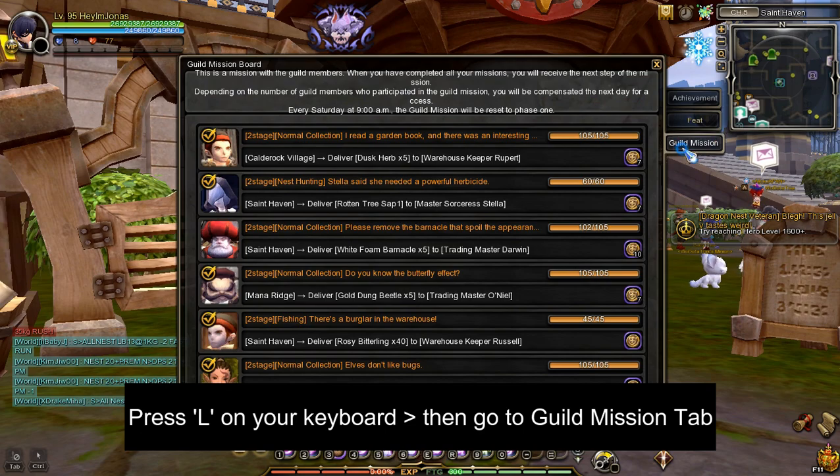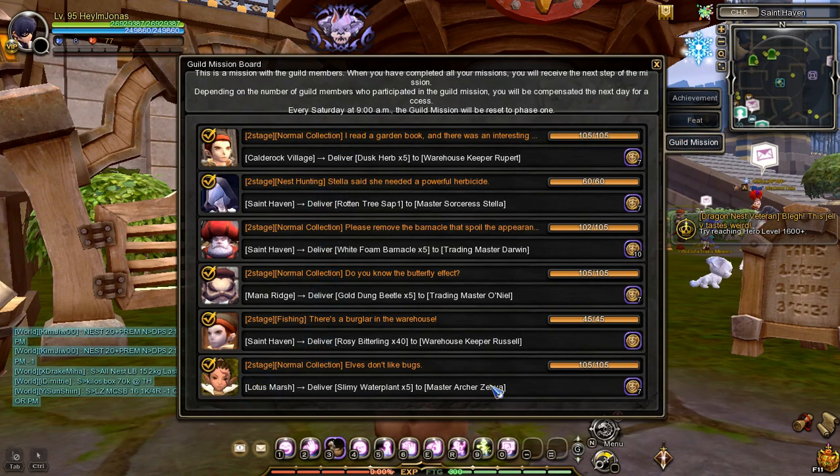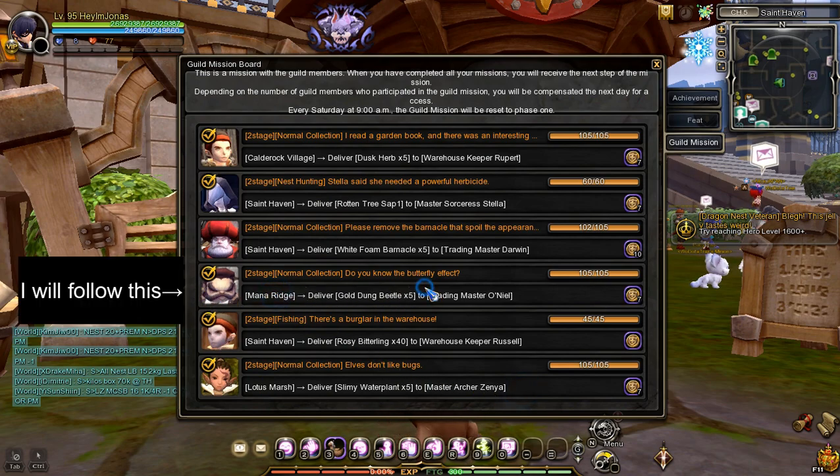Press L on your keyboard and go to the guild mission tab. In there you will see the NPC location and the required items to be delivered. All you have to do is find where they are.